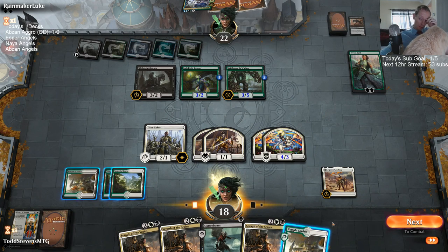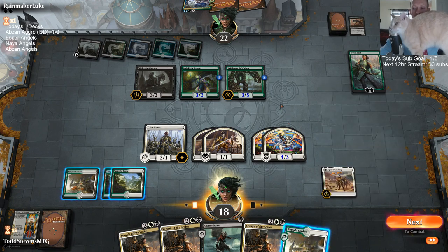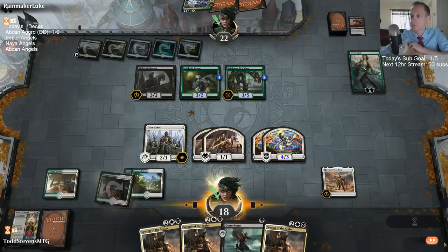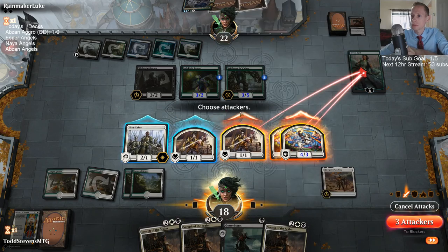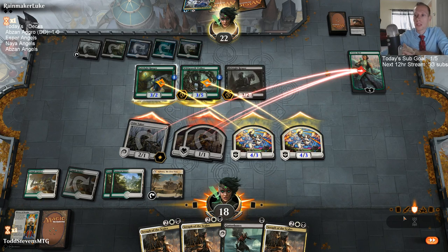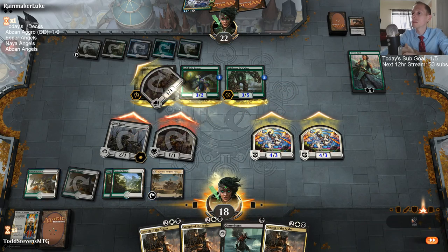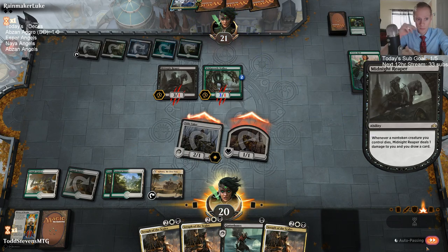I mean, we're just dead, right? All right attacking Vivian. We need the Adanto the First Fort to do just a ton for us. All right, Zach says: hey Todd, great stream so far! My first GP coming up soon in Memphis and I've talked to several major Yu-Gi-Oh! and Pokemon tournaments — I've been qualified for the Pokemon World Championship. Anything in particular about major MTG events I need to know about?